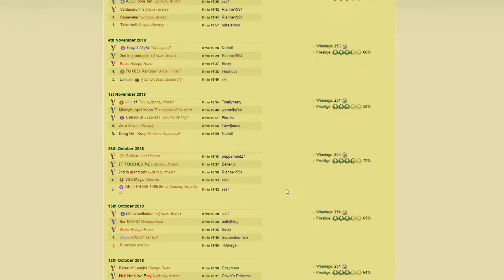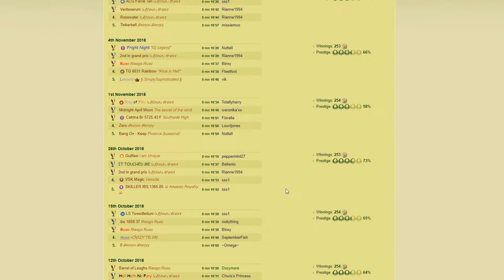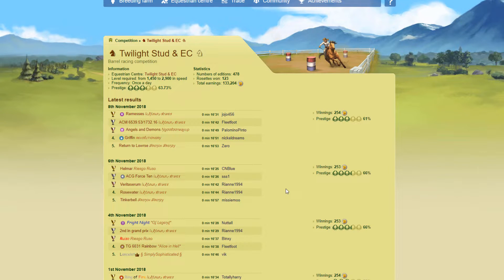Competition frequency is very important because the more your competition is running and with the better horses, you will see the prestige go up. Basically what you can do to run it more frequently is use skillers that have the specific level required. You can use Divines to help fill those competitions as well. You want to make sure that you have as good a skiller as possible going into your competitions. Obviously, if you can ask friends or work alongside somebody that also has a good EC with skillers — let's say you have two really good skillers and they've got two — you could say, right, I'll enter your competitions if you enter mine. That's how some people have done it, and it helps keep your competitions going every day.